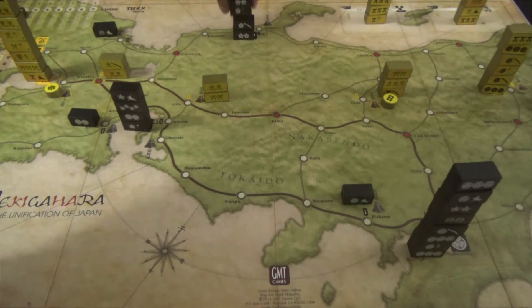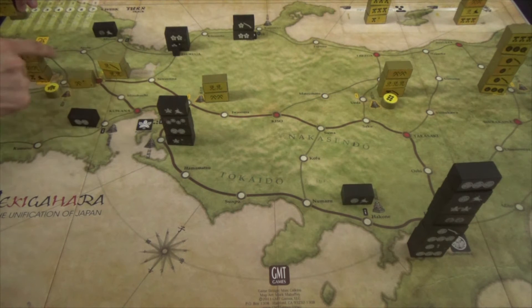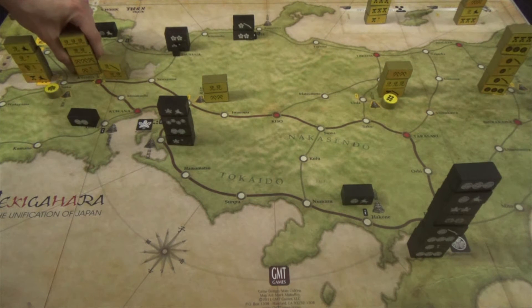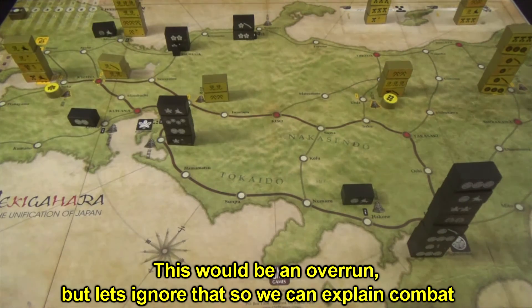The black player moves and captures locations without entering a contested area, then passes to the gold player. The gold player wants to fight — they discard no cards but move one stack. They get one for basic movement, one more for starting at a capital, and one more by discarding a card for force march, ending their turn at Miyazu and initiating a battle.